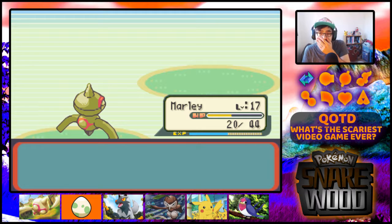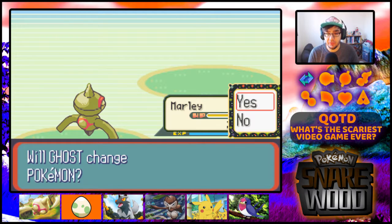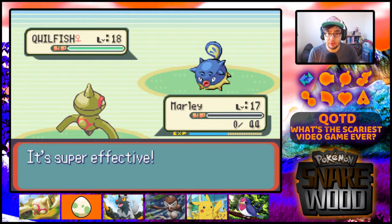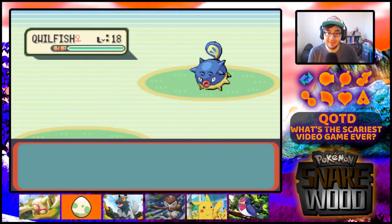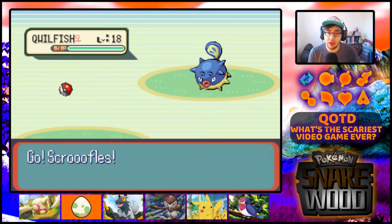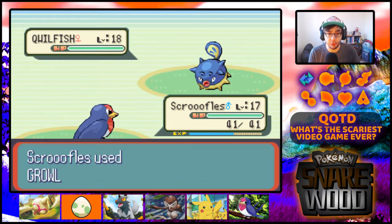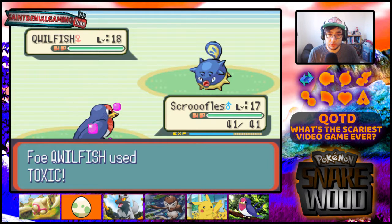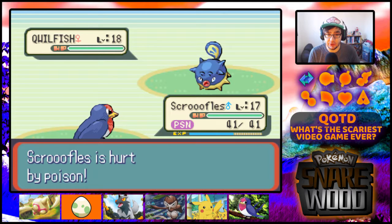Marley gains 153. Quillfish is out. Actually, I think it might have been Quillfish that destroyed me last time. I didn't mean to go for Screwfuls. Ah well - it's already happened now. So we're poisoned, but that's fine.